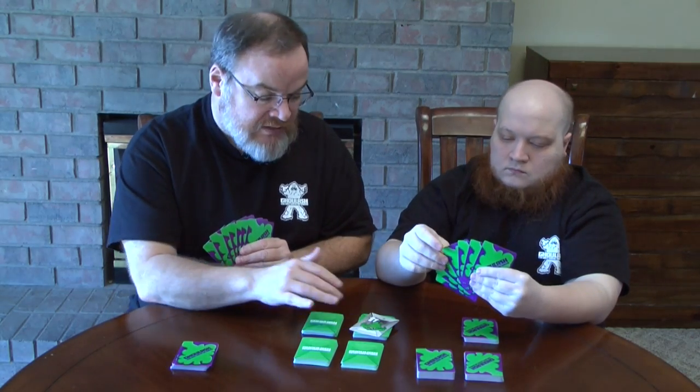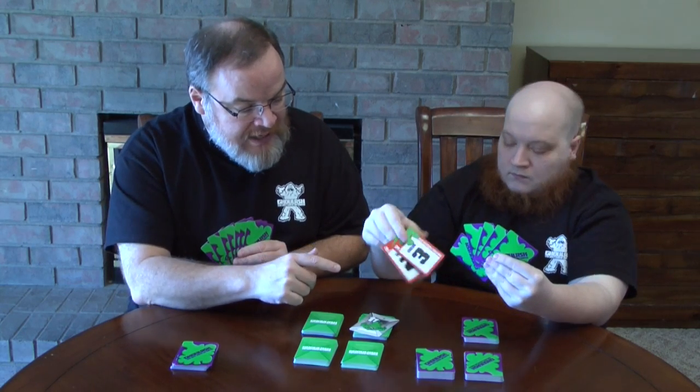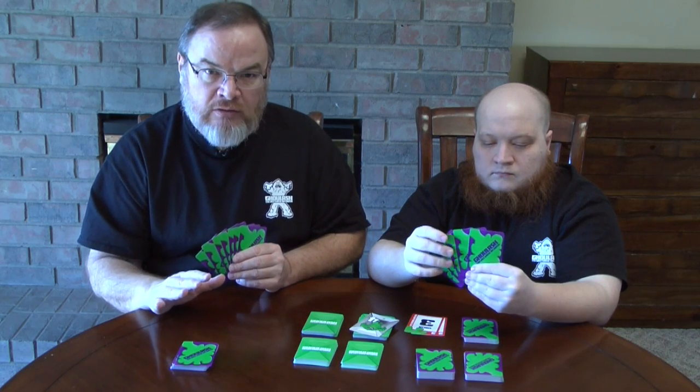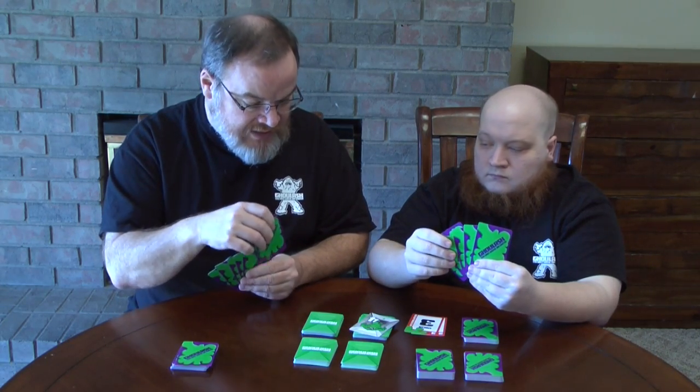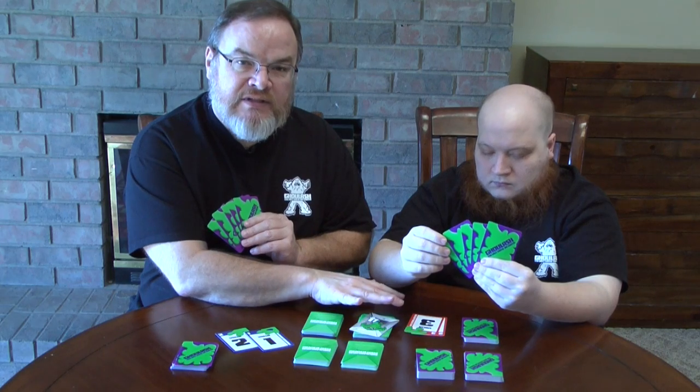He can put down as many value cards as he needs to fight the ghoul. In this case, he's fighting a four-strength ghoul, so he puts down a three and a two — that five would ordinarily beat that four. However, his opponents get to challenge him in battle. For instance, I can challenge him by playing up to two value cards of my own. Against that five, I put down a two and a one, so that three is subtracted from his five, bringing his battle strength down to two. He has one opportunity to make up that deficit — to replace that three using cards from his hand. He plays a three value card; his three cancels out my three, so he wins the battle.